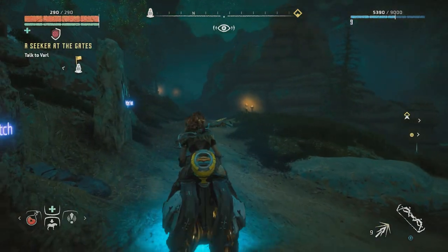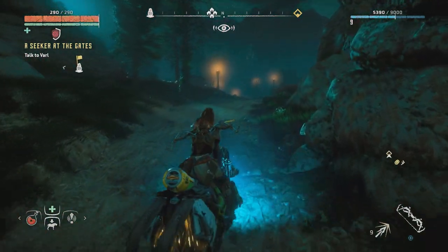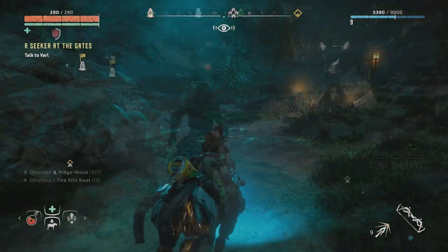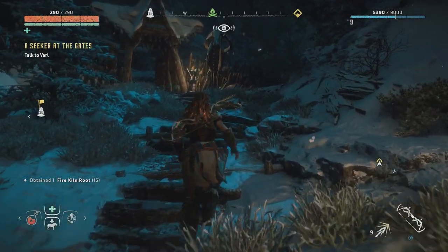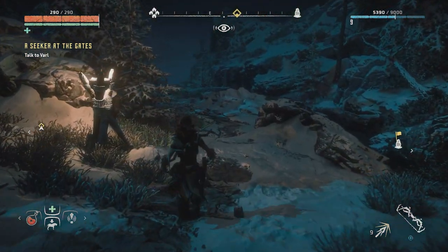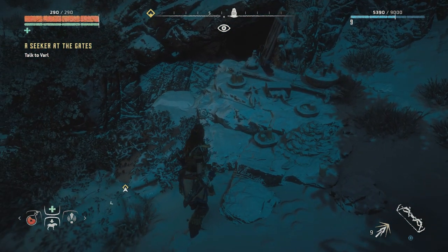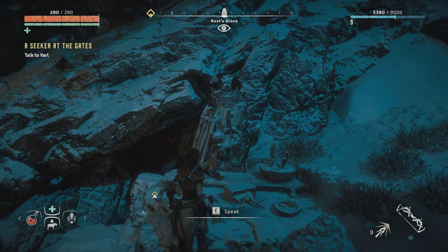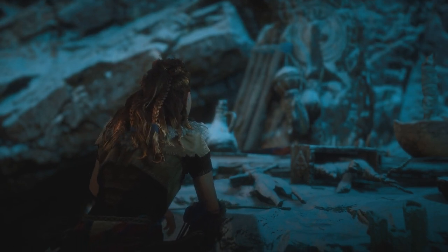Now let's head back to what I think is Aloy's home. There we go — and yes, I was right. This is Aloy's home or Rost's house, and I had to leave my mount behind because this involved some climbing. It looks like this is his grave. Sure, let's talk to Rost.